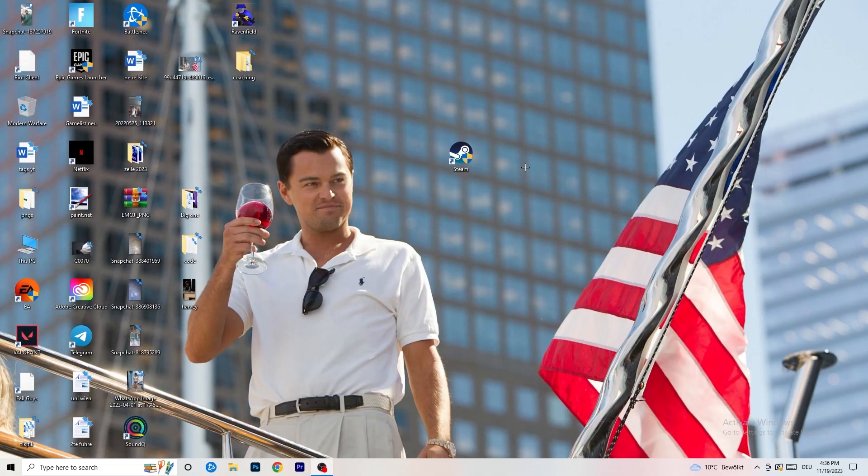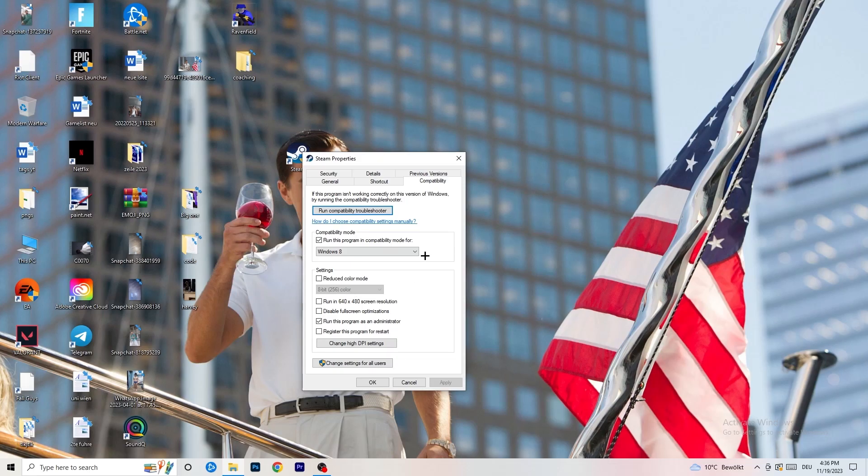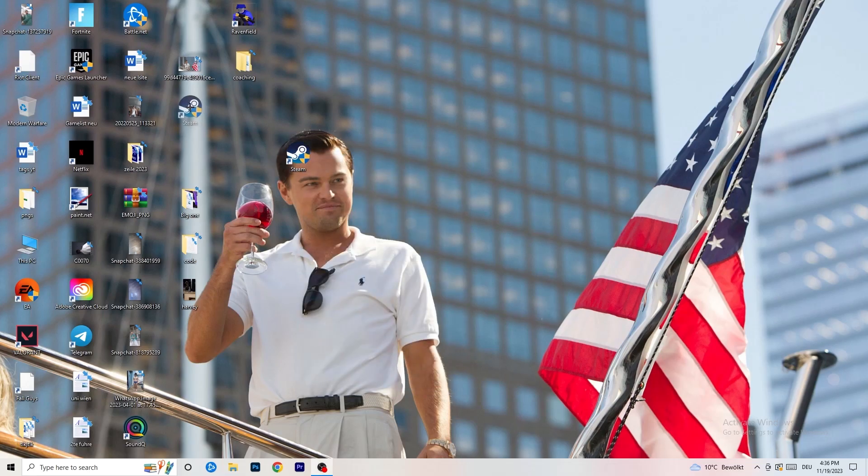Enable 'Run this program as an administrator' and disable 'Register this program for restart'. Click Apply and OK. After that, restart your PC — you'll see the administrator symbol on your launcher icon. Always launch your game through the launcher, as this prioritizes your game and reduces black screen probability. If you also have an in-game shortcut on your desktop, do the same compatibility steps for that shortcut too.